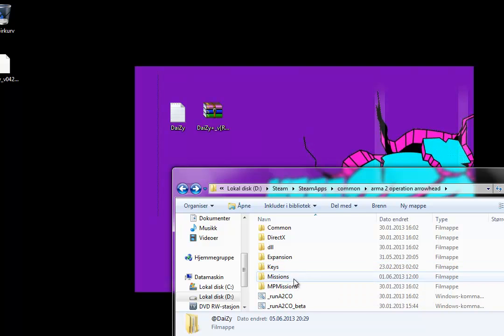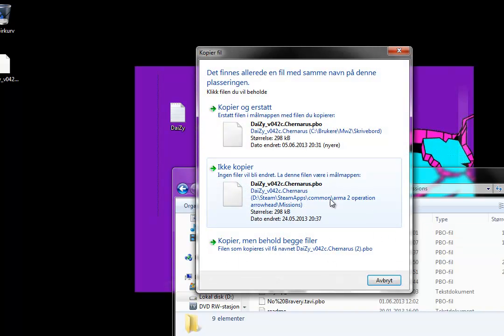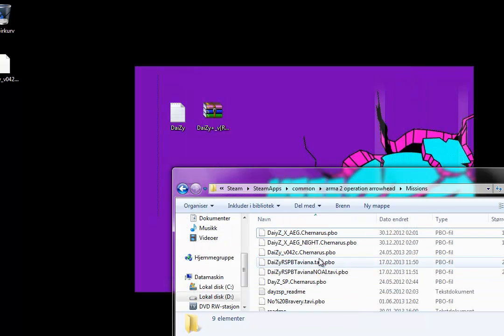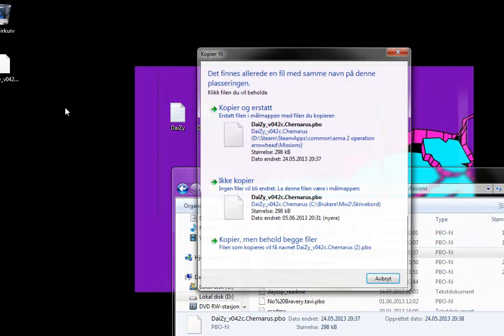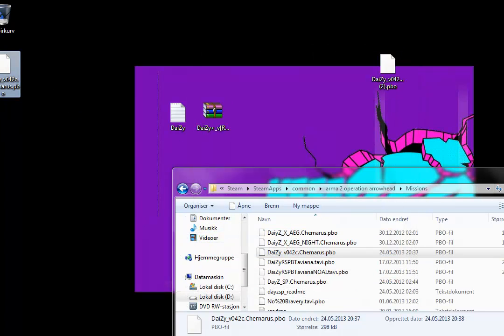Now you are going to find your missions folder — not MP missions, but missions. And you just drag and drop this into here. I'll already have it, so I'll just drag and drop it into there.